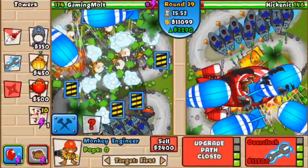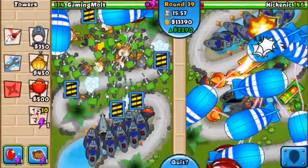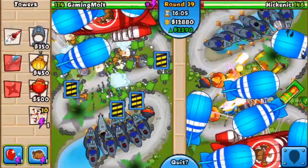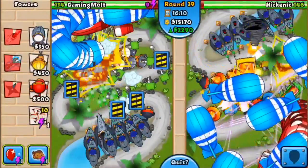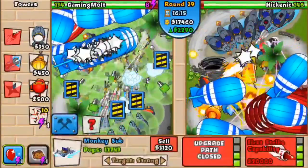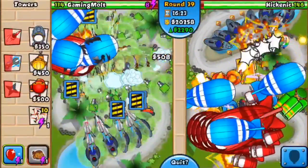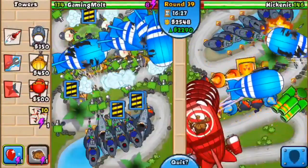We're taking everything down fairly easily — the BFBs are going down way faster than Hickenick's are. We've only got one left and he's got three left. That first strike capability one-shots anything — it's beast mode. I've only got one of those subs down there right now. We're gonna go ahead and spam our eco — I was hoping we could go super late game with this guy, but at this point it doesn't really look like that's gonna happen. I'm gonna try and find another spot to get another engineer down for you guys to make it an insane engineer game.